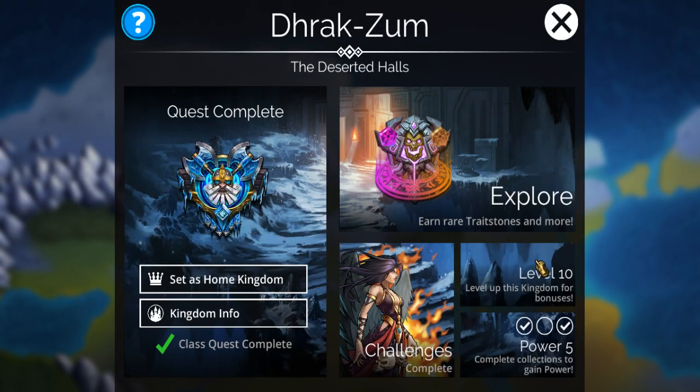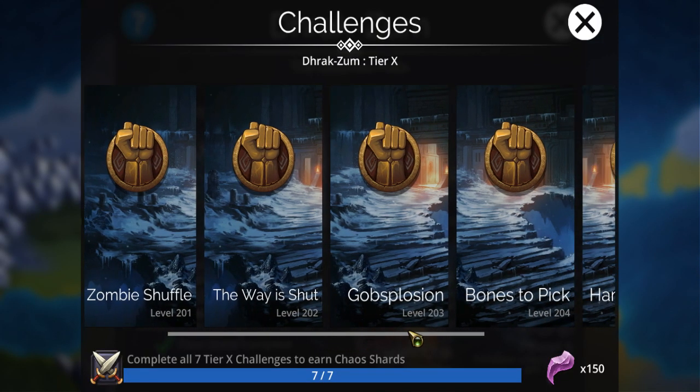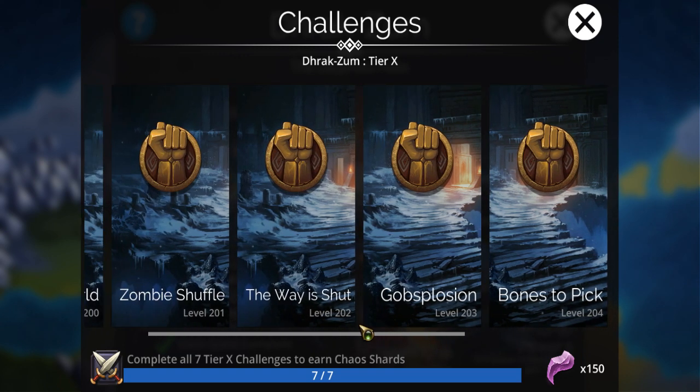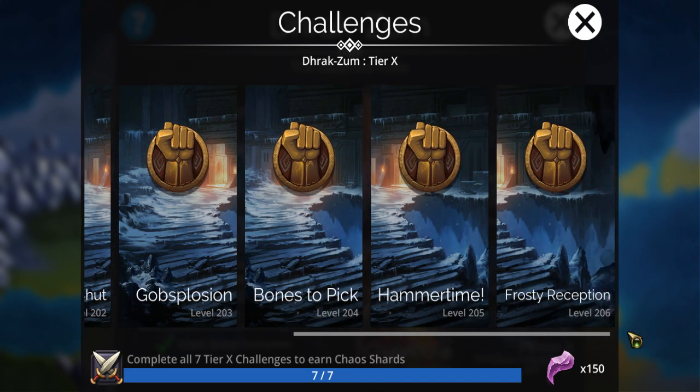I completed a challenge here recently. They can go as high as level 206, so those are some tough monsters. But each kingdom is going to have seven different themes — like here it's Big Blue World, Zombie Shuffle, The Way You Shot, etc.